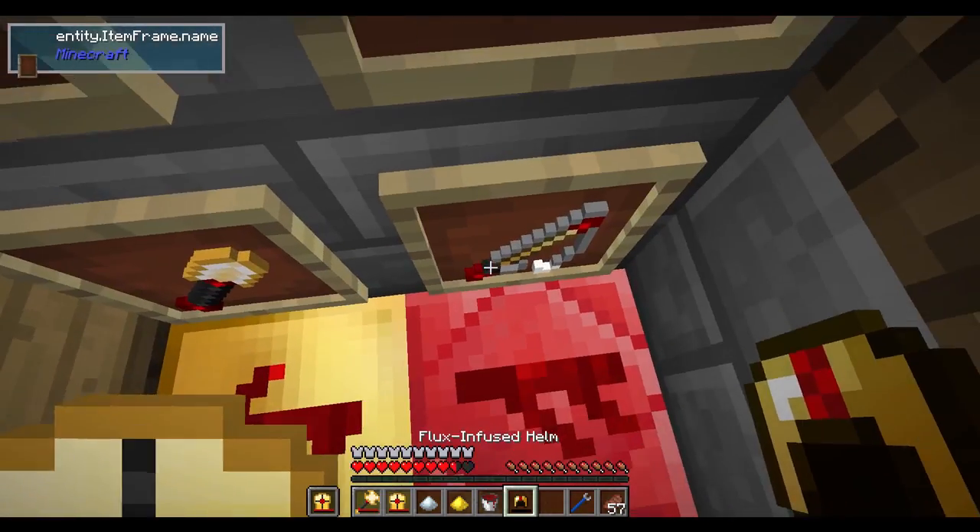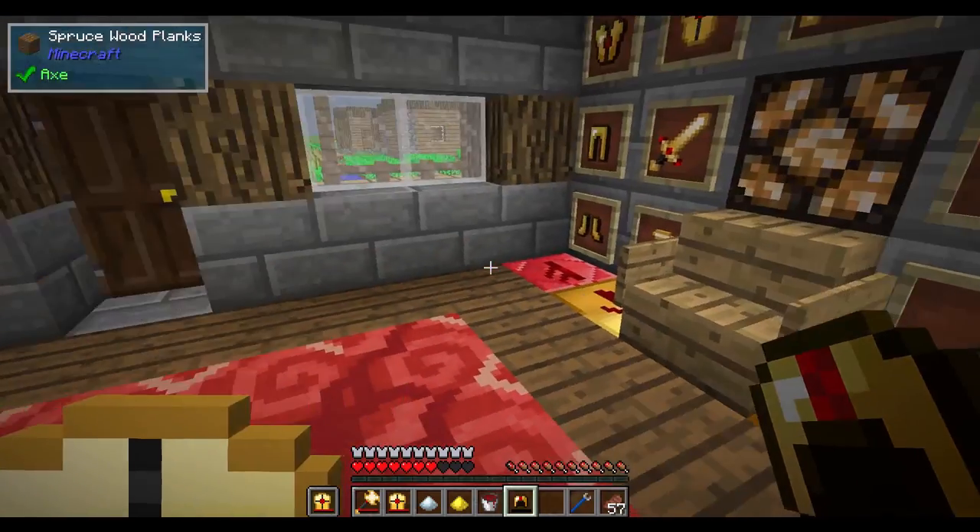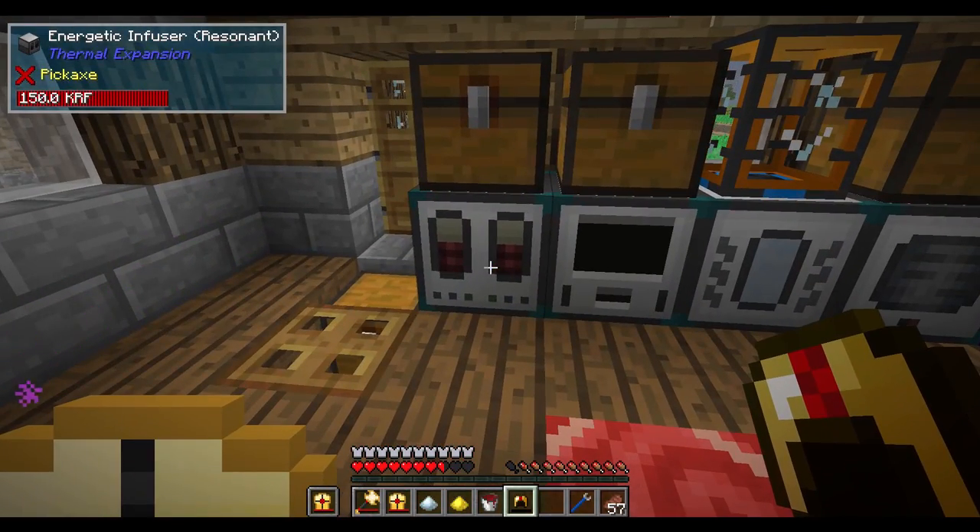Same thing with the flux crystal blocks — it will also charge that too. So you have an alternate means of charging rather than using something like an energetic infuser.